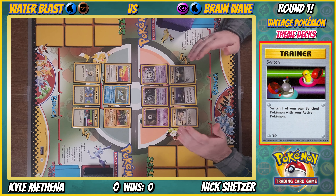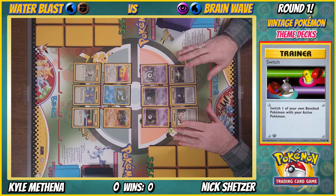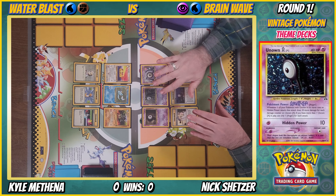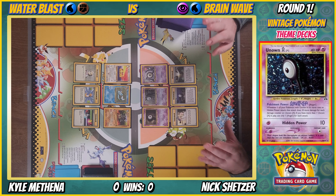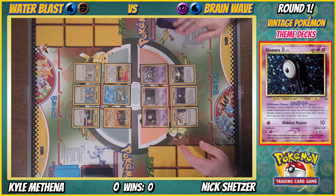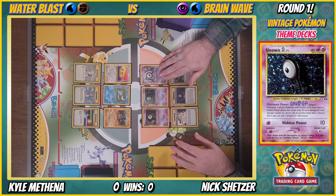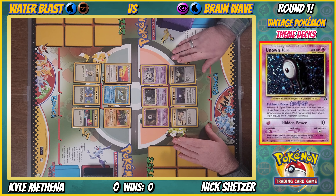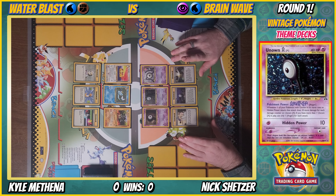So Brainwave — very unique setup. The main Pokemon are Unown of different types from the alphabet. The main card is Unown A, whose Pokemon Power is Anger: whenever one of your Pokemon with 'Unown' in its name uses Hidden Power, that attack does 10 more damage for each damage counter on Unown A. There's also psychic, water, and even fighting Pokemon in the deck.